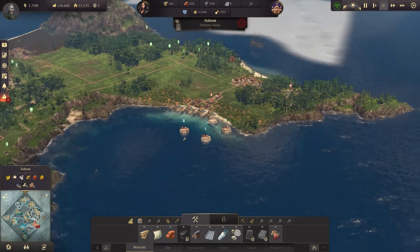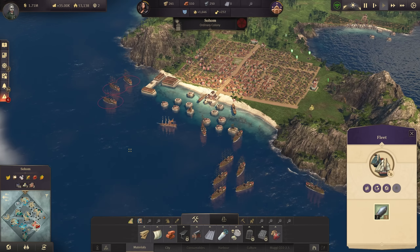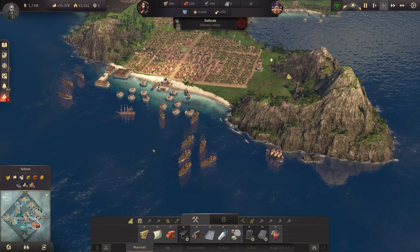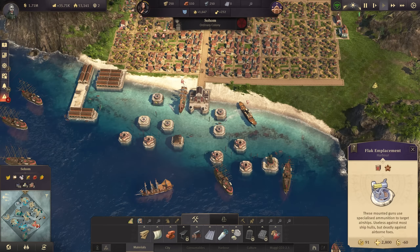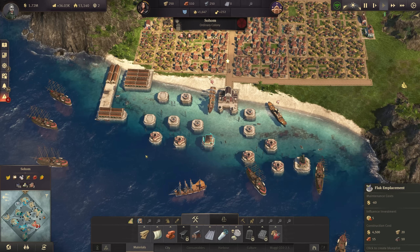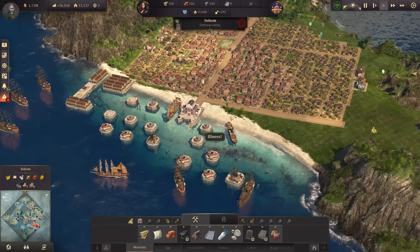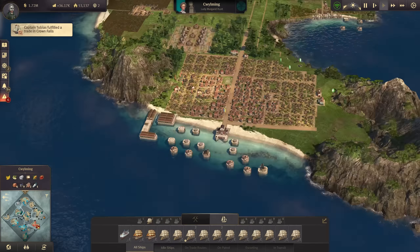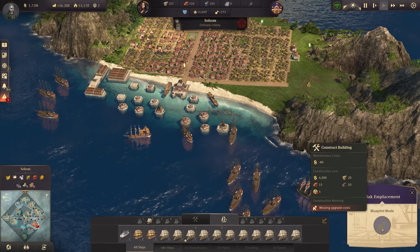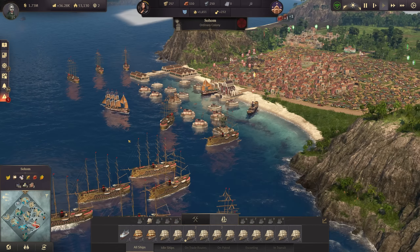Sohom got a bit more fortifications and it's going to be more difficult now to take out any of these — the island in general — because you need to tone down a lot more defenses first. More flag towers will also be appreciated. Last time there weren't much use, so I'm going to ramp this up. They're mostly coming from the west, so I'm building more towards this area just in case. Flag towers only need five influence; the flamethrowers need 15 — they're way more expensive.